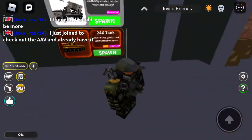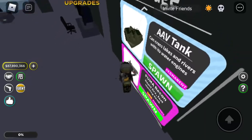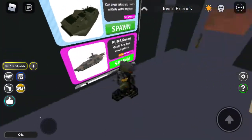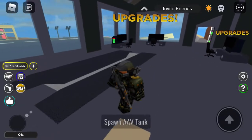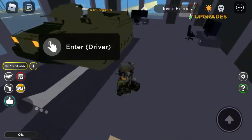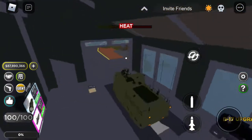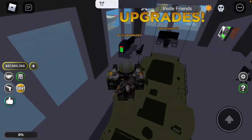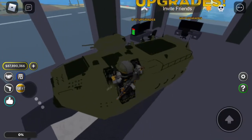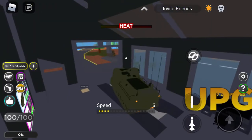Military Tycoon just released a new update: the AAV tank, which stands for Amphibious Assault Vehicle. It's a really cool tank and it's pretty cheap to build. What's pretty cool is that this thing can travel on water.